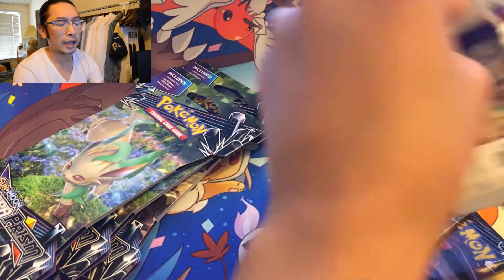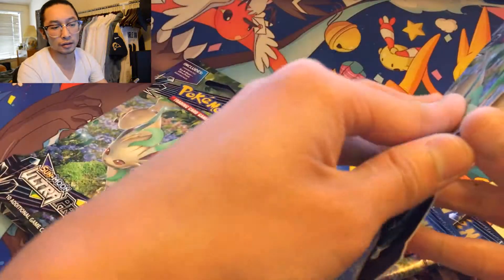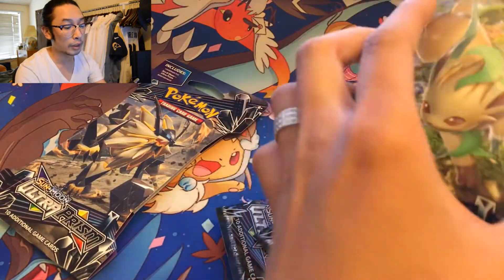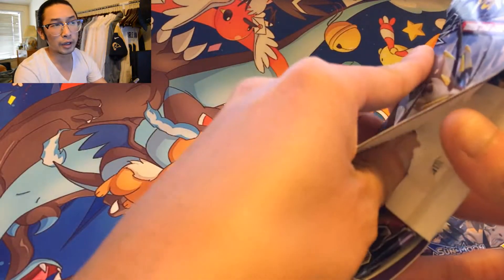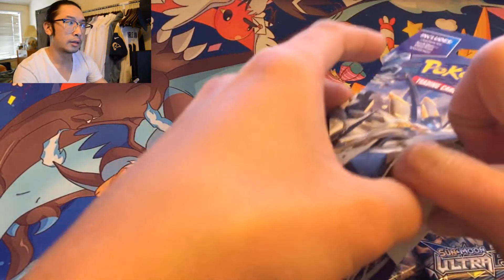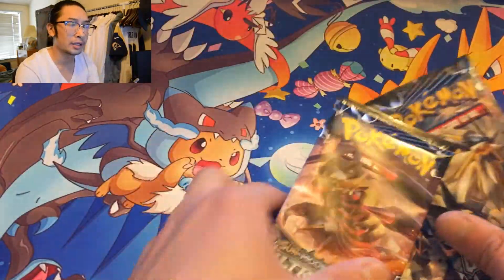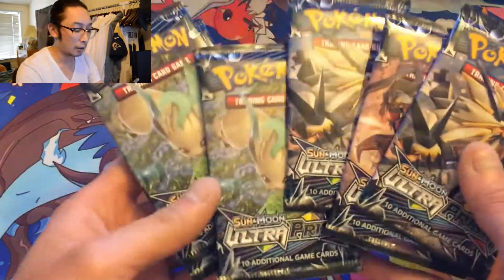I'll leave, at the end of this video, a quick link for you guys to see the previous Ultra Prism pull. It was pretty sick. I still can't believe it. I think we got like a Hyper Rare Dusk Mane Necrozma, a Rainbow Rare Glaceon, and a Full Art Dialga.